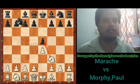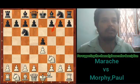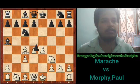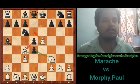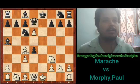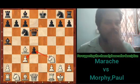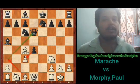White plays e4, Morphy is black and plays e5, then Nf3, Nc6, Bc4, Bc5, and b4 — which is the Evans Gambit. Morphy accepts the gambit and takes the pawn. Here Morphy plays d5, opens up his bishop, and takes the pawn. White castles.